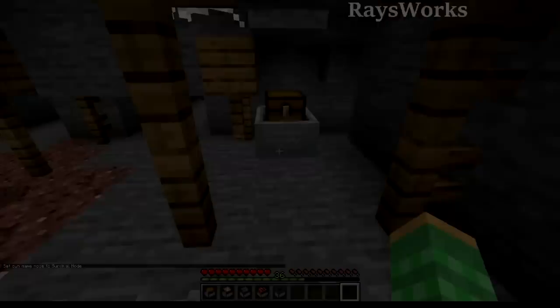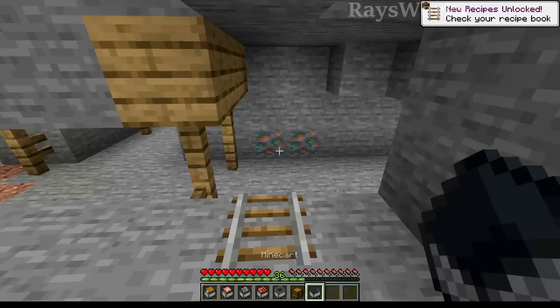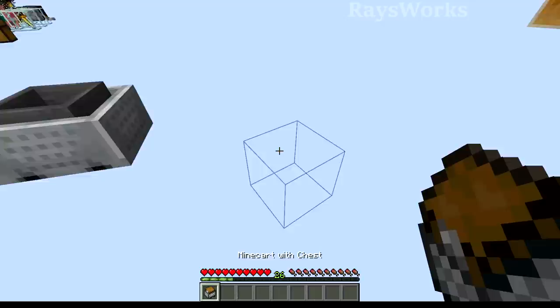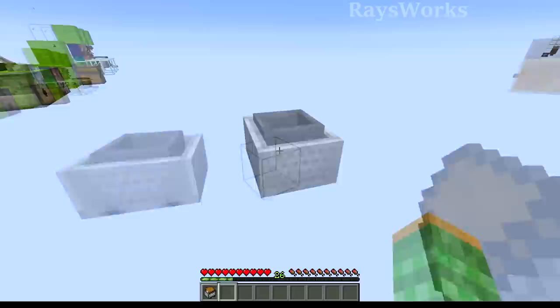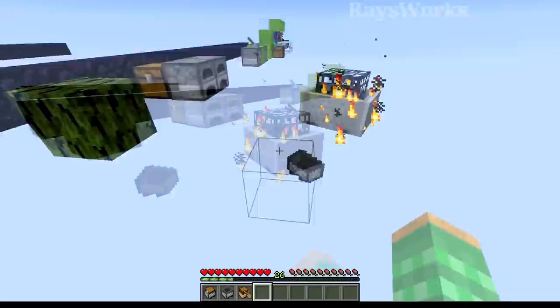The days of coming down into a mineshaft and sneakily breaking a chest minecart to get the chest and minecart separately - giving you a free minecart - are no longer possible. In 1.19, breaking one of these only produces a single item: the minecart chest in its crafted form. This applies to all different types of minecarts and the new boat chest. Breaking command minecarts or spawner minecarts just gives you normal minecarts. This will mostly affect early game players or speedrunners.